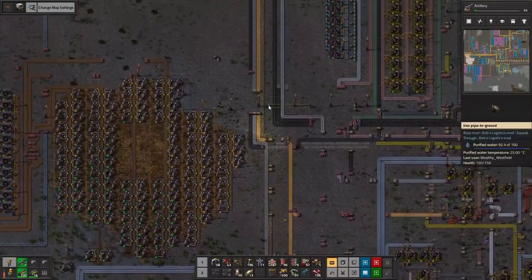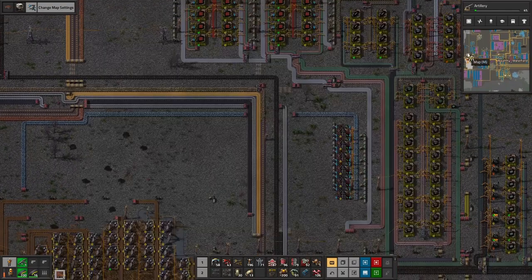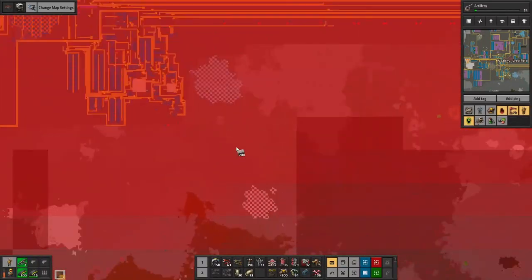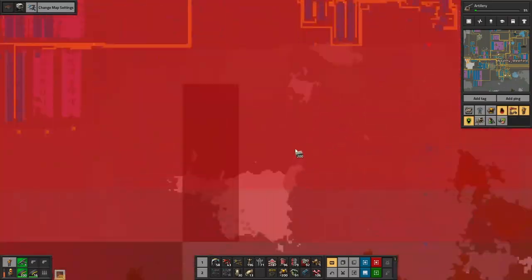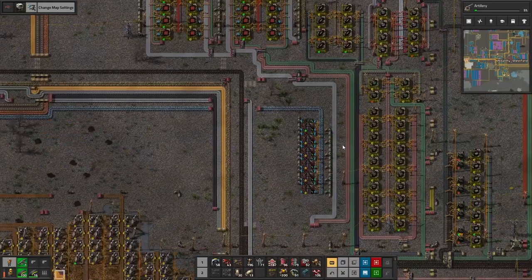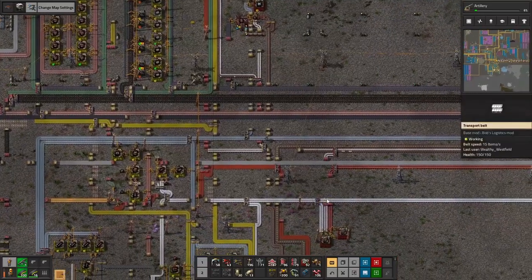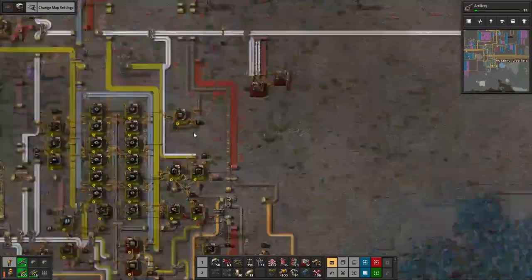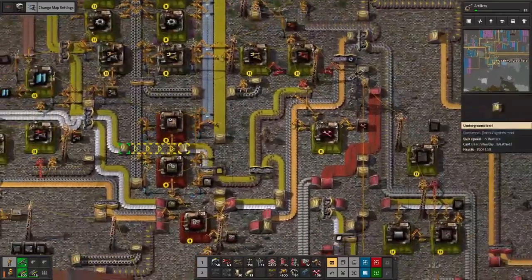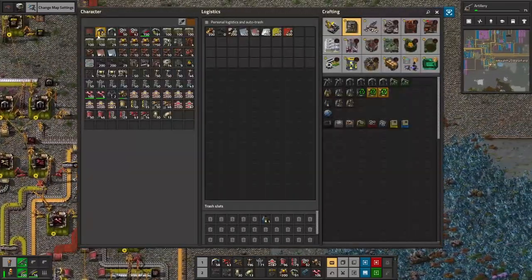Just wish there was an easier spot to do this. Let's go and dump the bit of stone that we picked up that we don't need. Fill in some of this since we need to get rid of it. Assembly machines require iron plates, iron gear wheels, and basic circuit boards. I think we just do that over here — and we might just get rid of this area and consolidate it into a factory smelter.